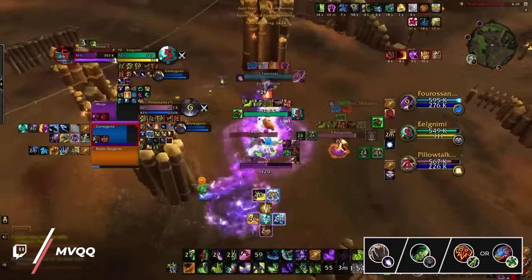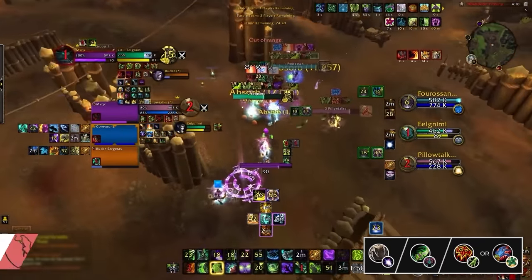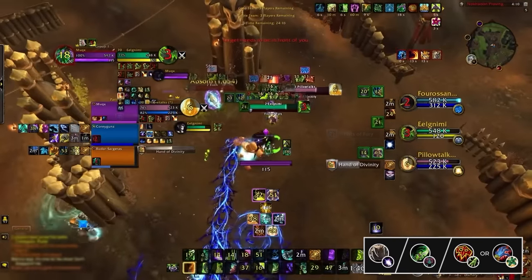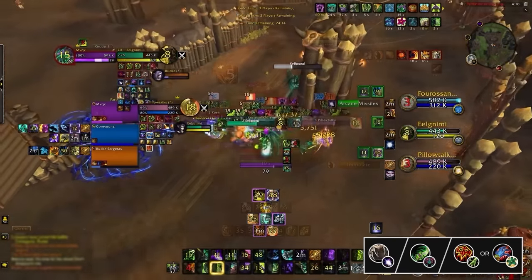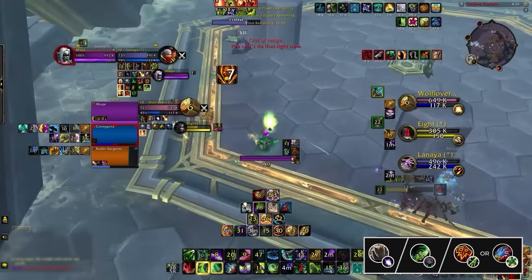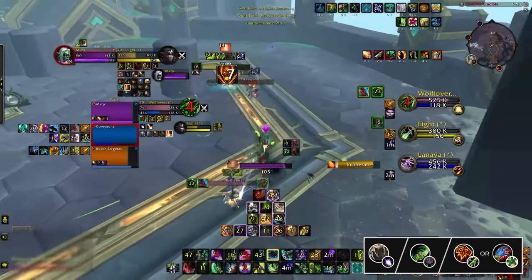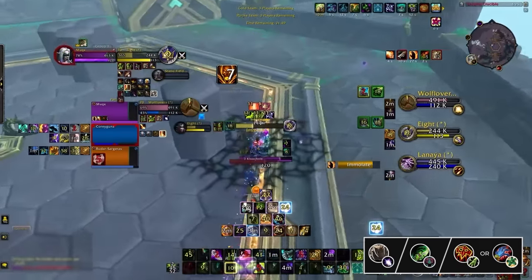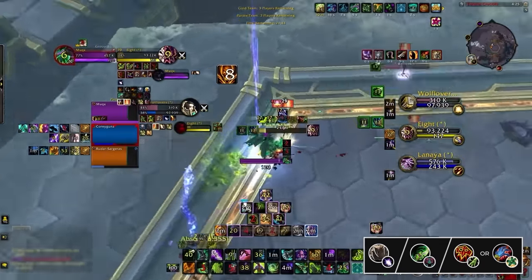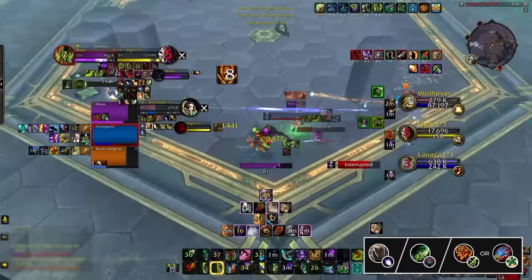The final A-plus tier comp is Boomkin Demon Hunter with either Restoration Shaman or Preservation Evoker. This composition can deal immense instant damage from the get-go and has crazy crowd control chains with root beams, clones, Imprisonment, Hex, and stuns. When playing DH Boomkin, look to play as aggressively as possible and overwhelm the enemy team — often setting up kills off of your Boomkin's Incarnation or your Demon Hunter's Eye Beam. The downfall is that it can easily fall behind if you don't play aggressively, since Restoration Shamans and Preservation Evokers can struggle to heal on the back foot.